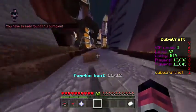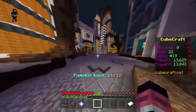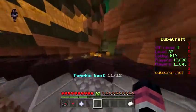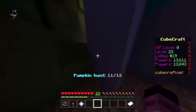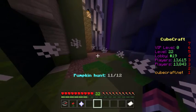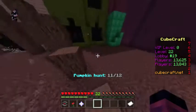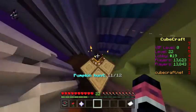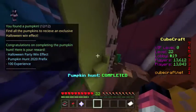From here, go all the way back to where we came from — back to spawn — in between all these bumping areas, then go to the right. You should find some parkour over here, and that is the next pumpkin location.